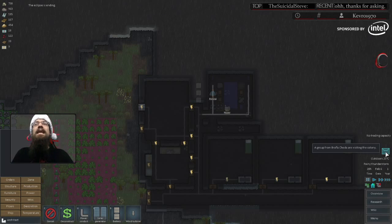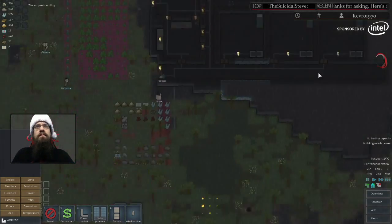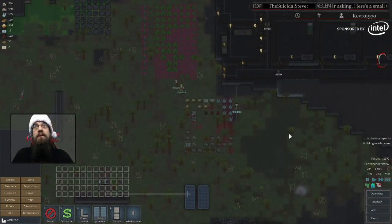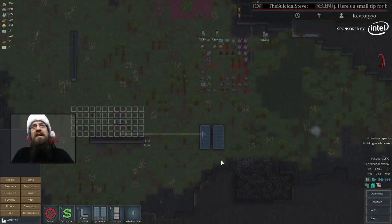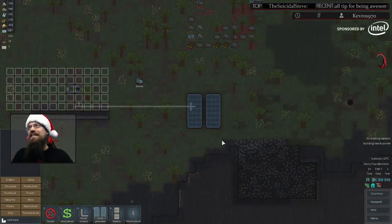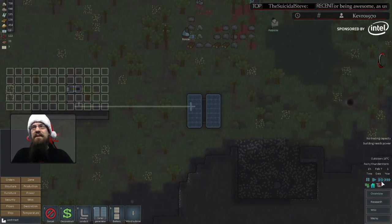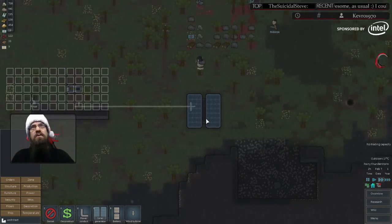A group from Braña Cheda are visiting the colony. Lightning strikes can cause fire, but thankfully they normally happen when it's raining, so that's good. Every time it lightnings, if you look at your solar panels, they instantly jump to full power for a second. If you look at your batteries, they'll actually get a jolt of power when it happens.